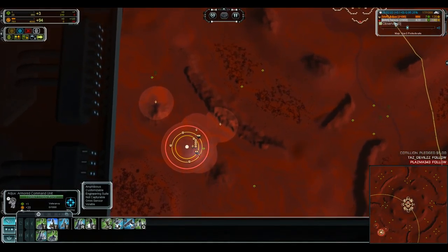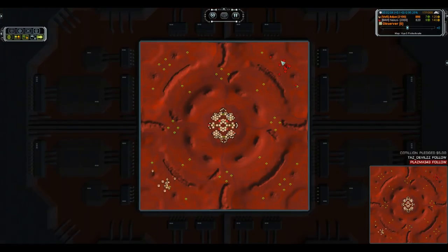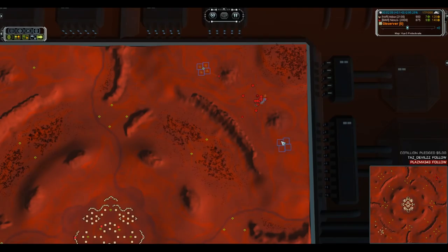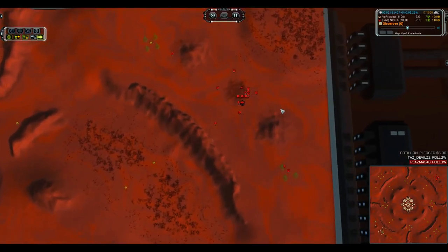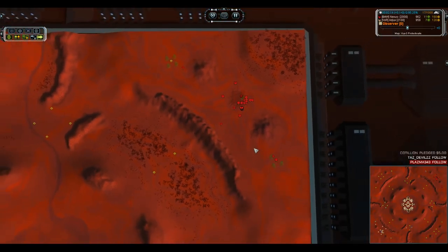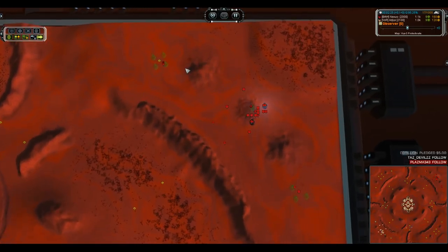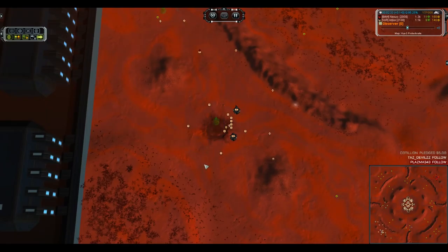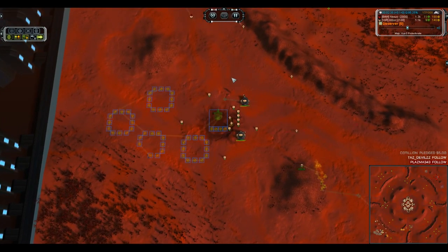He's actually queuing manual reclaim on his commander — holy smokes. So what I can see at the very beginning is that Nexus is going to have a massive early game unit advantage. He's building his land factories closer to the base, meaning they'll complete more quickly — cutting out 30 to 45 seconds of walk time. There's more factories, so he'll probably get double the T1 land out that Agix can produce in the first seven or eight minutes.